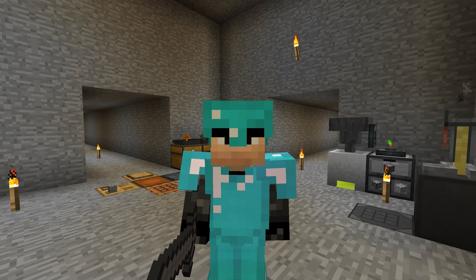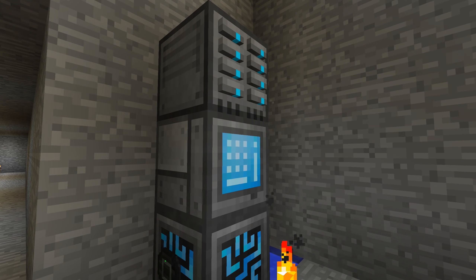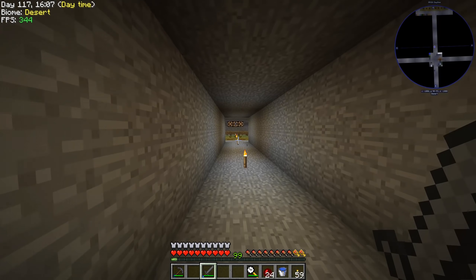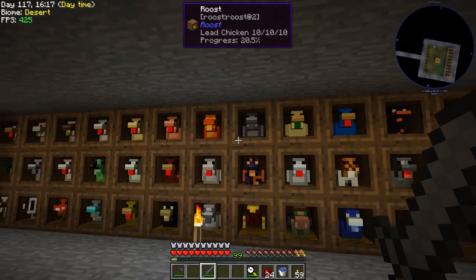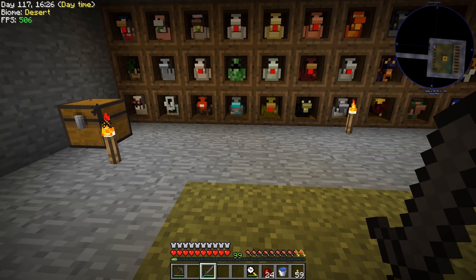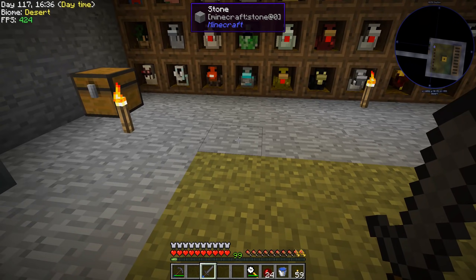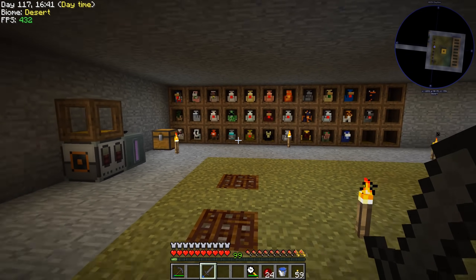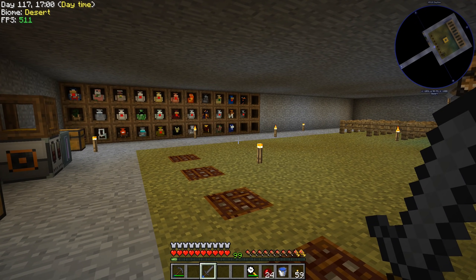What I ended up doing was taking the save from two episodes ago, partway through. I reloaded that save, but before I did, I came over to our chicken area and grabbed pretty much every one of our chickens. I put them all into a diamond chest, used a moving wand to pick that chest up, and put it into my inventory. So we had all of our chickens and roost things in a diamond chest via moving wand in my inventory.